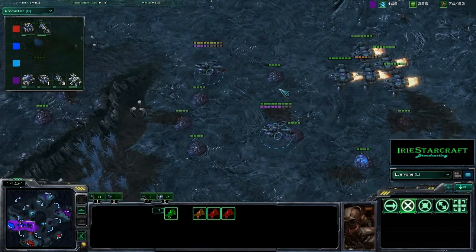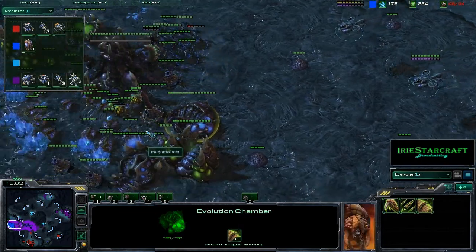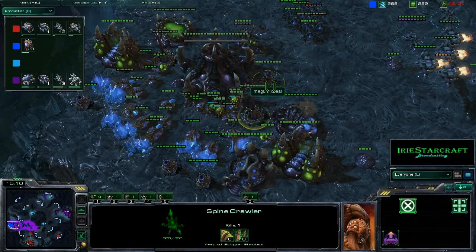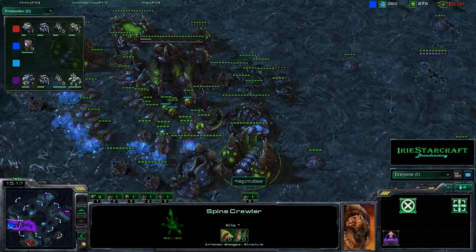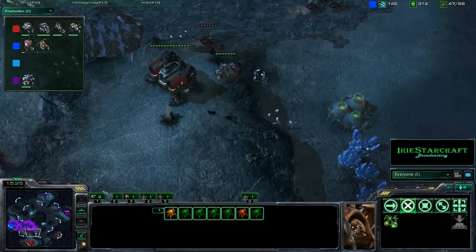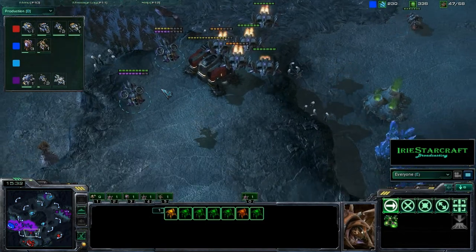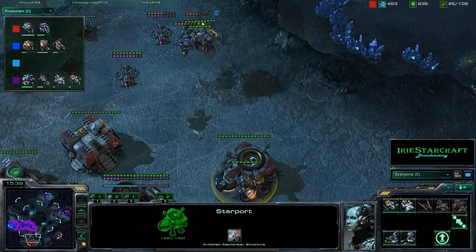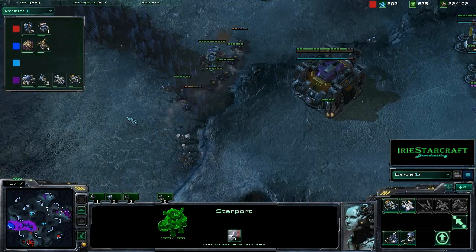ProTech is going to fall back but not before losing a Viking and a half. A little bit of a standoff here — ProTech realizing he can't break that right now. I'm not sure if the Banshees were seen by ProTech; I know he saw the Tech Lab on the Starport so he is continuing to make Vikings. Power is cleaning up some Overlords here with his Vikings. Power is going to scoot right into ProTech's main — what is he going to be able to do about it? It looks like ProTech is going to send out some units to try and counter attack.